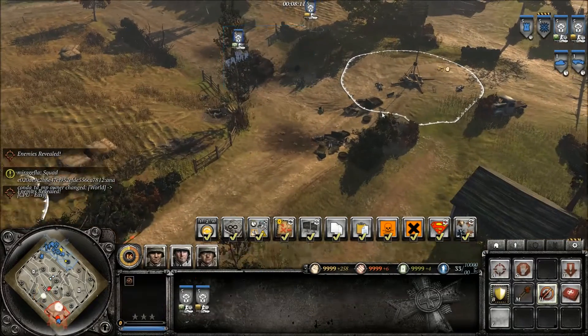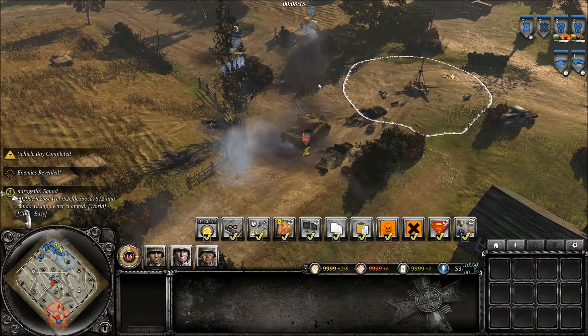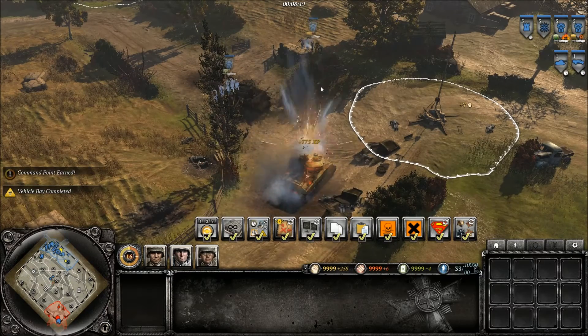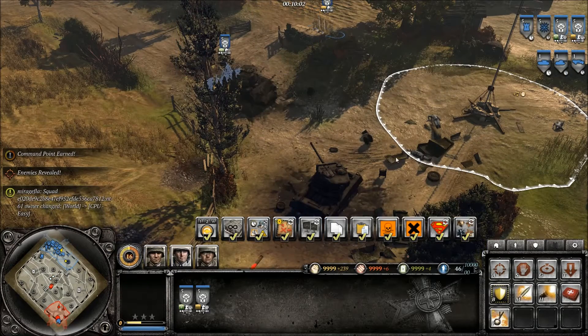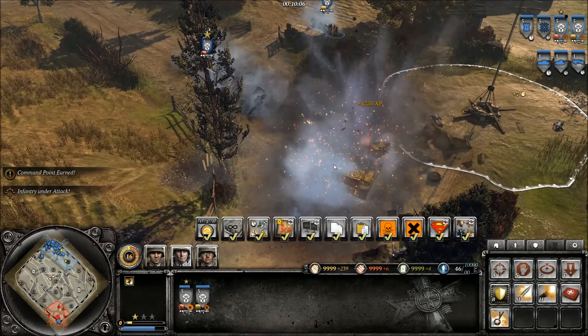The Karsian Anti-Tank Team starts off with anti-tank rifles, the ability to plant anti-tank mines, and can camouflage when in cover for first strike bonuses to increase their penetration. These rifles have good range but limited damage. When Escalation 2 is upgraded for the Karsians, Tank Hunters can swap between their anti-tank rifles and anti-tank rocket launchers.